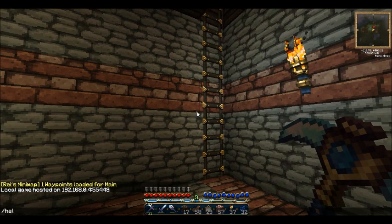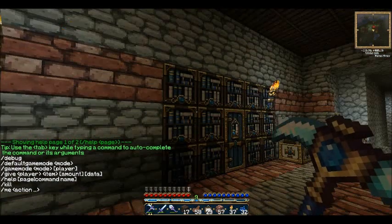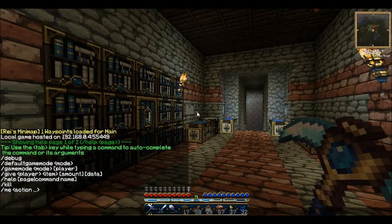So if you type in 'help' you can see the commands. For example, you type slash give, then your Minecraft name — mine is MrJMiller99.